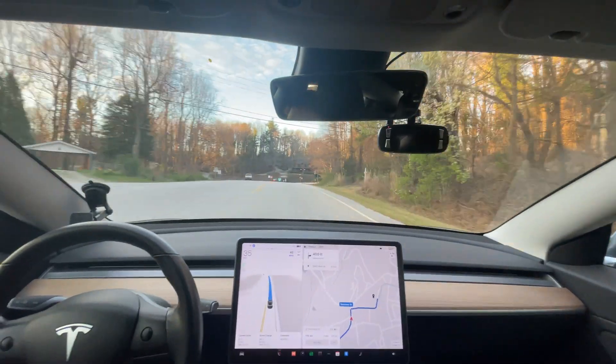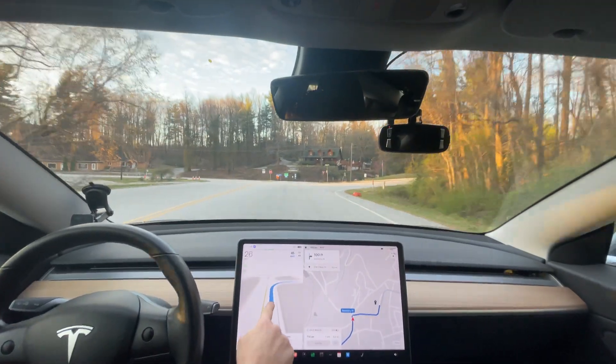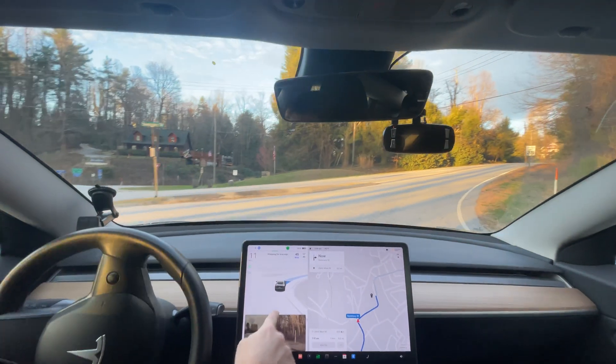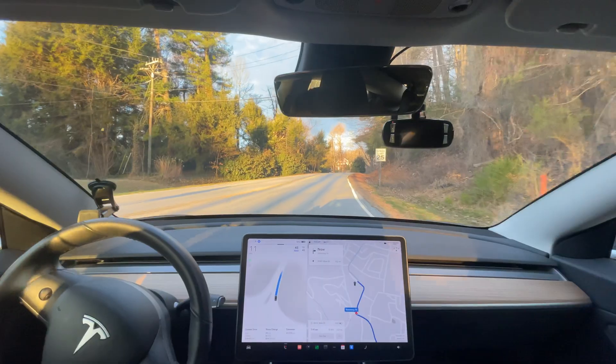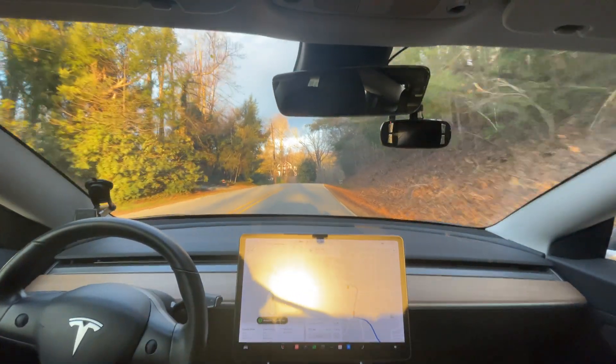Let's see how it does on this turn — what we're looking for is that it doesn't try to stop. You can see the deceleration indicator. It's stopping for a stop sign — look, it says stop sign but there's no stop sign here. We still have our button, so let's go ahead and snap that — there's no stop sign.